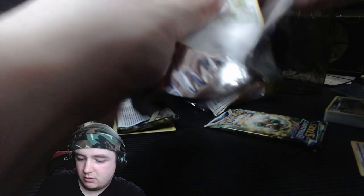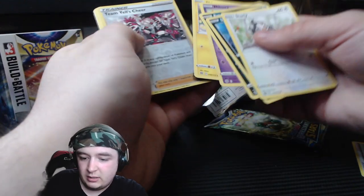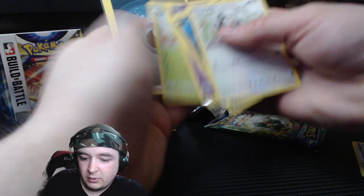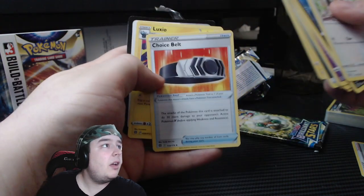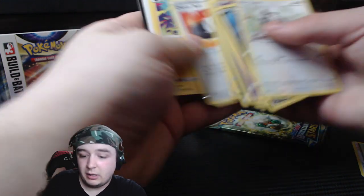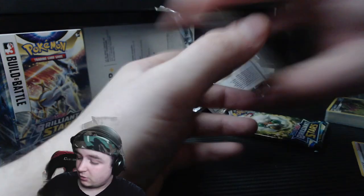The two Whimsicott packs. This one is normal. Starly, Spiritomb, Purrloin, Milcery, Shinx, Yell, Brillium. Choice Belt — I've been told that's a playable card. I don't know, I haven't really played much, but I'd like to. It'd be kind of cool.